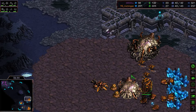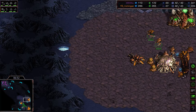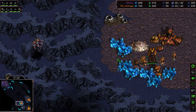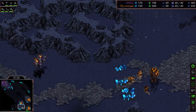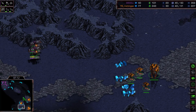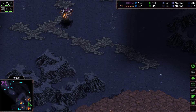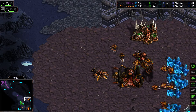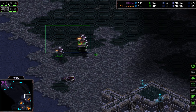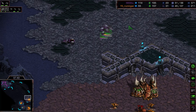The Zerg has tier two now and might go into scourge to fend off the wraiths, or perhaps mutalisks — though mutas are quite hard versus wraiths — or lurkers, which are very strong. Lurkers with overlord speed would be a great option. We're closing toward the ten-minute mark. Flash still has a large number of workers, but he's not really making a difference with the wraiths. The Zerg may even build spores now, making it even harder — and Flash is already behind by two workers with only one base.